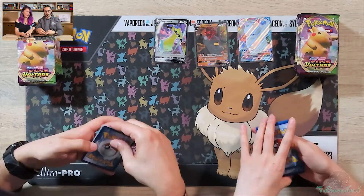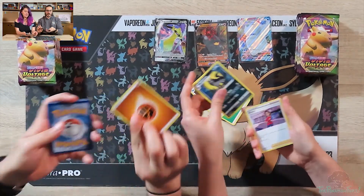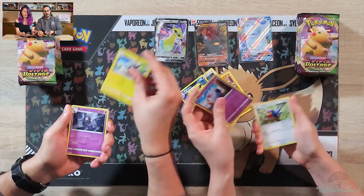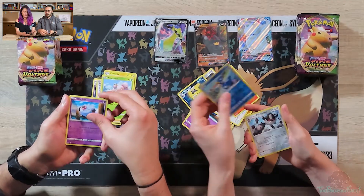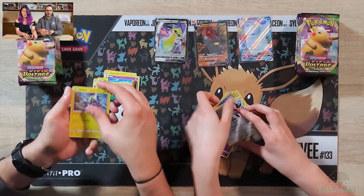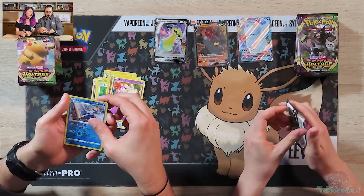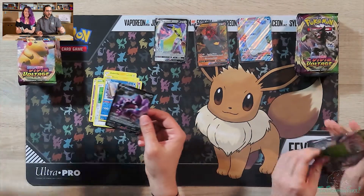You probably just saw the bottom of the code card. Such a cheater. We got a Lightning energy. Cramorant. Reverse Holo. Ooh, a Reverse Holo Samurott — that's a reprint. Nice. And a Drapion V. Nice.